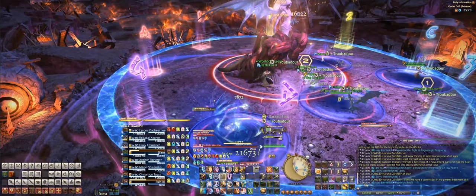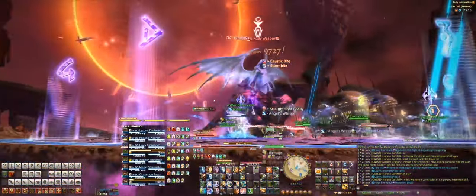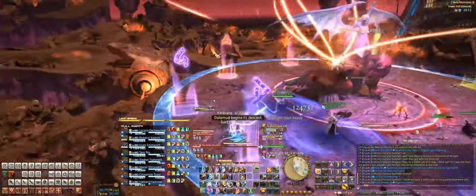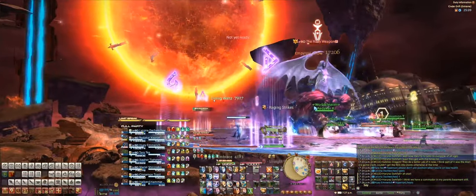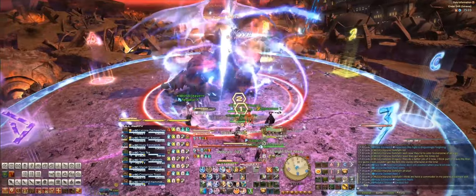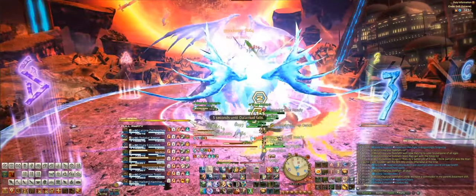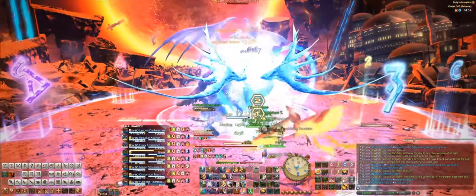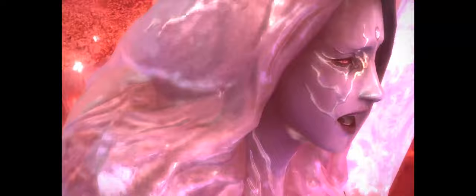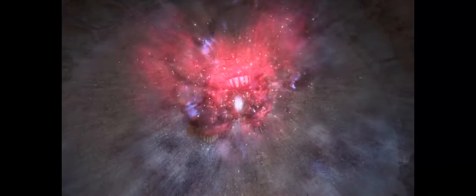She'll cast Meteor Stream again — just spread out, come back into the middle, and heal up. Meteor Stream a second time, I think it appears on the other four party members. As soon as Dalamud comes — she'll cast Outrage again. I think there's a dialogue box that says Dalamud is going to hit in five seconds, or something like that: five seconds until Dalamud falls. We took it out — but I think that right there is going to be the enrage, because there's a huge dialogue box. We've never hit enrage, and I don't think you guys will hit it either if you chill with this guide.